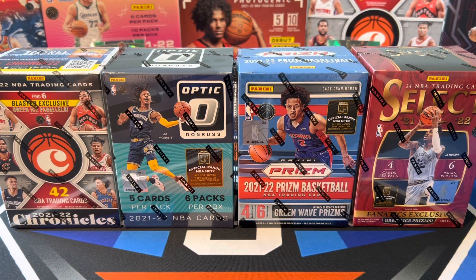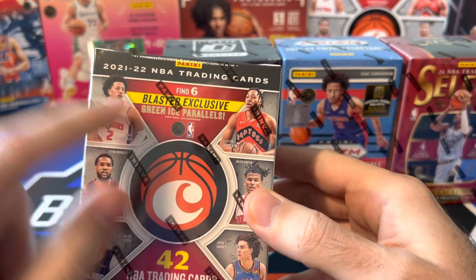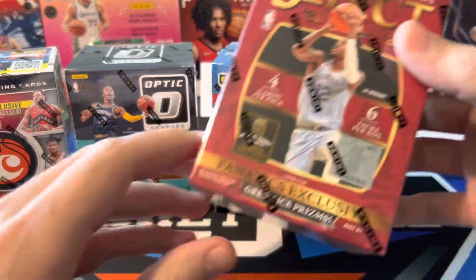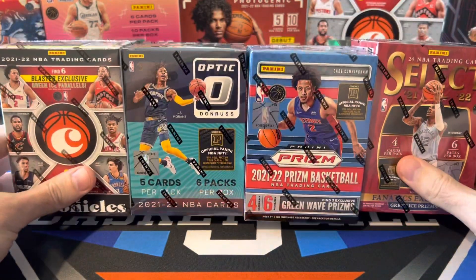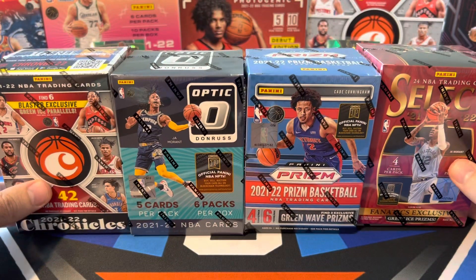What's going on ballers? Thanks so much for tuning in again and welcome back to another Big J basketball box break video. Today we are doing a big blaster battle of all the different Fanatics exclusive blasters — Chronicles, Optic, Prism, and Select each have had Fanatics exclusives. We got Chronicles with green ice, Donruss with green shock, Prism green wave, and Select also with the green ice. Let's go ahead and rip into these and see how we do.